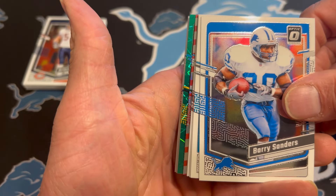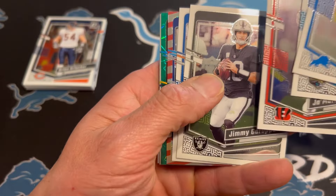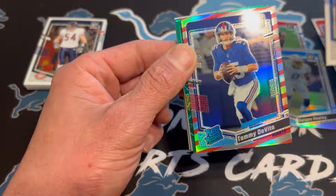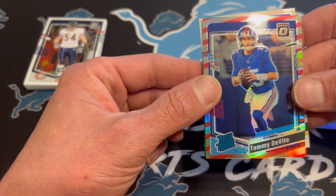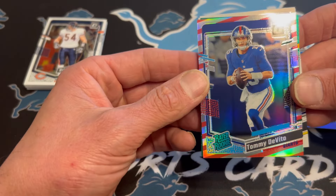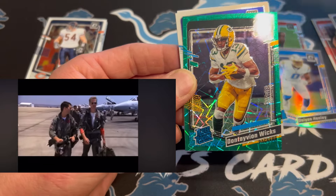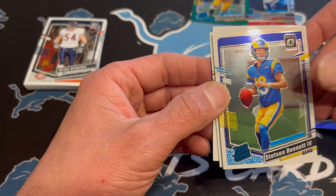Speaking of that, we've got a Velocity and a Candy Stripe, so that could be good. Those are shorter print. I don't want to say case hits or anything, but if that's a good player, we're in business. That looks like Blue Giants. That's not terrible. Honestly, that's a quarterback. It does have a print line in there, but I wish it was during the season when there was a little market for him. But that's kind of cool to get the Rated Rookie on that, and then our green Velocity is going to be... Don Haye on Wicks. That's actually pretty good, too.